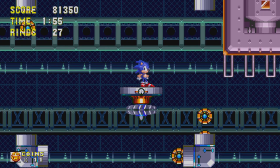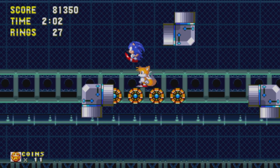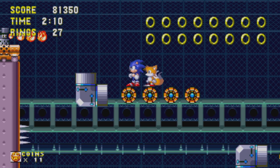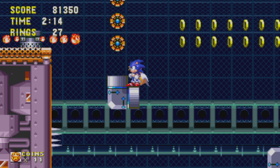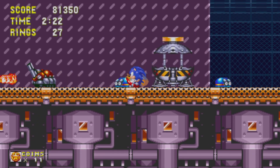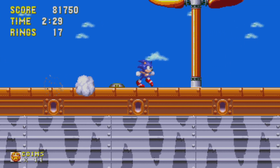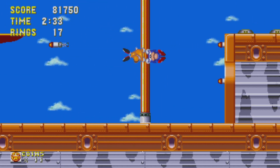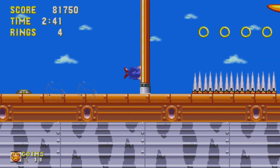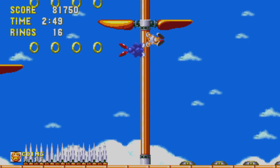I had to cut down Flying Battery a lot because it took up like 30 minutes, and I didn't want just a 10-minute video of Mushroom Hill and nothing else. Most of what I cut was just deaths — I had so many deaths on this stage. I died a lot in Carnival Night too, but Flying Battery is the first zone where I feel like, if lives were still a thing, I would've gotten a game over. Carnival Night's difficulty isn't clever or smart gameplay difficulty like Flying Battery is — it's just obnoxious, makes-you-want-to-put-the-game-down kind of shit.